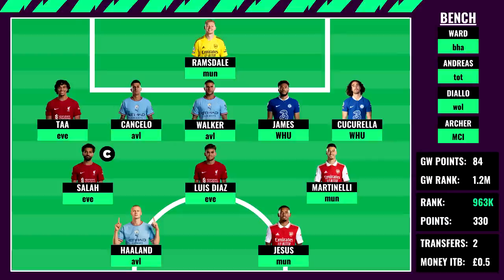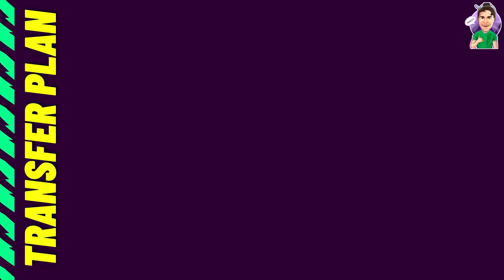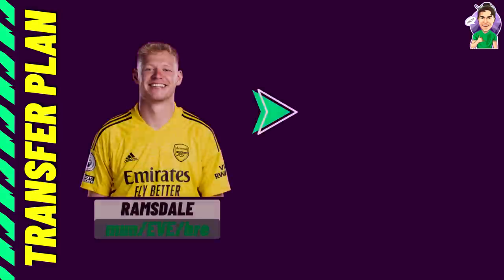Overall the team looks fine on paper, but looking closer: Walker might be benched, Haaland might be benched, Reese James might be injured, and Ramsdale might be injured — with two free transfers, how do we fix this? For the transfer plan, the first move is around Ramsdale. The gameweek 6 fixture away at United is tough, and while I could play Danny Ward I don't trust the Leicester defence. If Ramsdale is out, this is an opportunity to move him on since he hasn't been delivering.